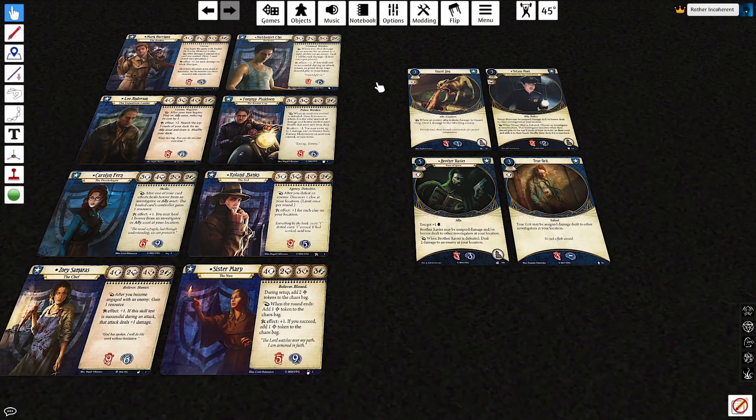The way that a Guardian would deal with their low foot though is nothing like how a Rogue would deal with their low head. Almost all the foot treacheries in the game deal health damage as opposed to horror damage, so having low foot can largely be ignored if you have the health soak to tank it. And all of these Guardians pretty much have high health, the exceptions being Carolyn Fern and Sister Mary.